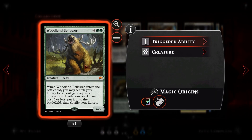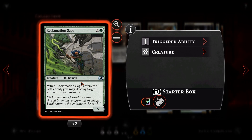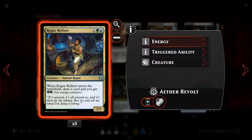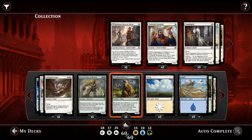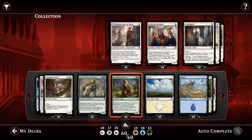Finally we have Woodland Bellower — for four and two green, a 6/5 Beast. When it enters the battlefield, you may search your library for a non-legendary green creature with converted mana cost three or less and put it onto the battlefield. From our deck that covers Reclamation Sage for artifact removal, Bounding Krasis to tap a creature, or Rogue Refiner for energy and card draw. That's three different kinds of value Woodland Bellower can grab, and we can keep flickering it to pull creatures from our deck repeatedly.